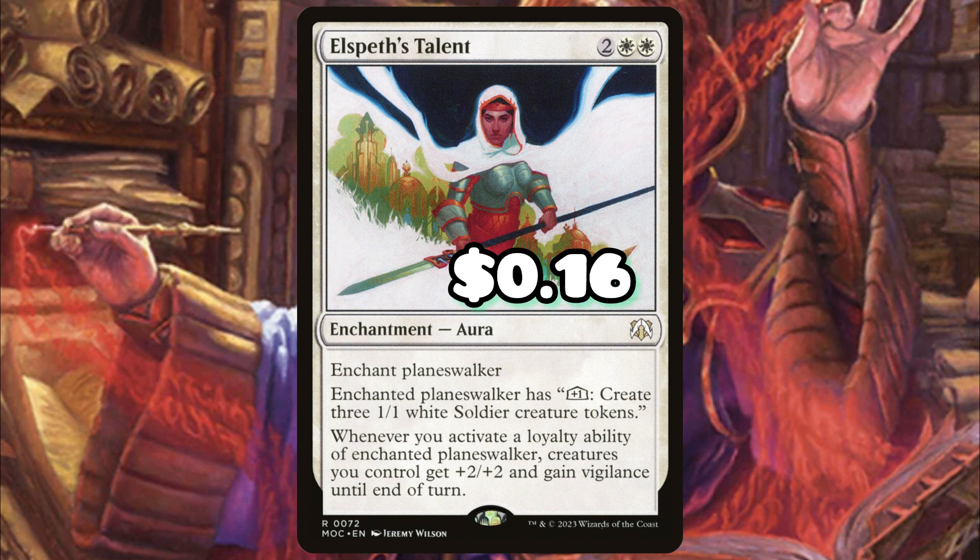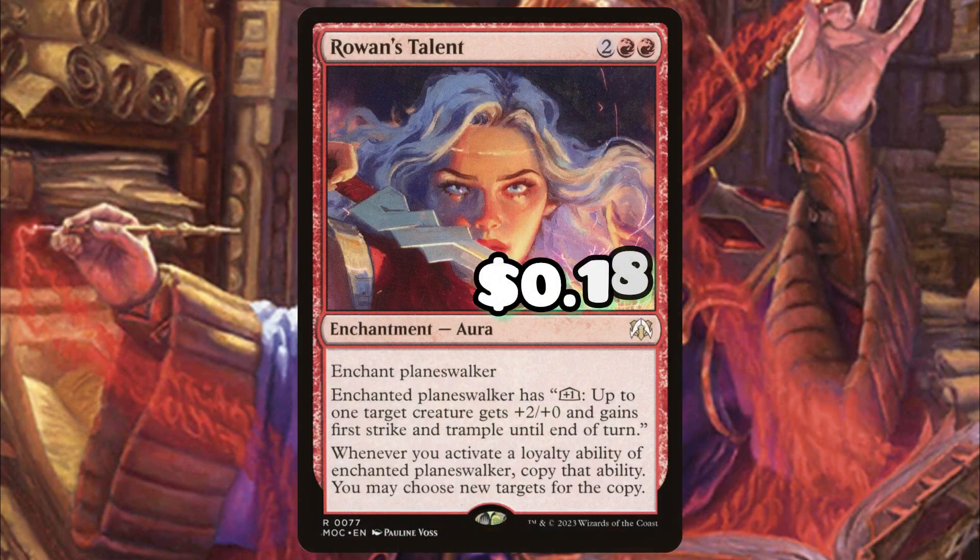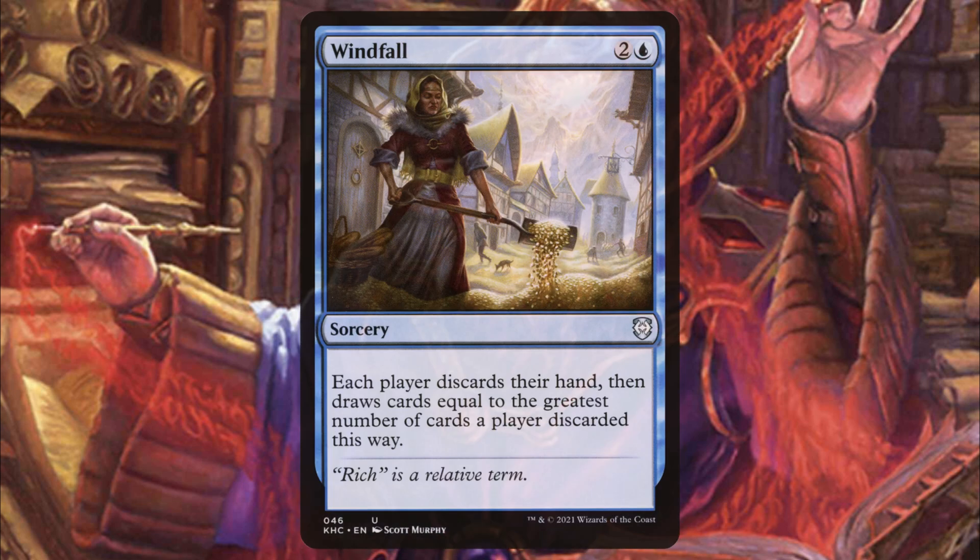Elspeth's Talent will make our board extremely massive and can honestly end games with that anthem effect. If we activate abilities more than once per turn, we can create a bunch of soldier tokens and plus them by four, giving us a whole board of 5/5s — that can get scary extremely fast. Even on its face it's a board of 3/3s, which is still terrifying. Rowan's Talent on our commander creates two wizards every turn plus access to extra mana while drawing double cards and dealing double damage — it seems busted, and there are many other planeswalkers in the deck that can really abuse it.